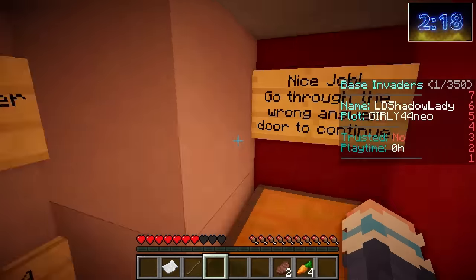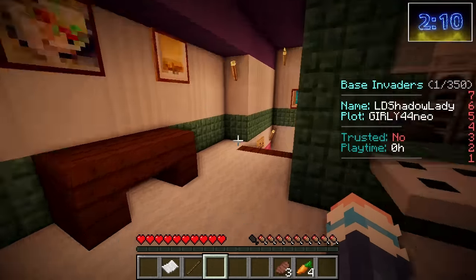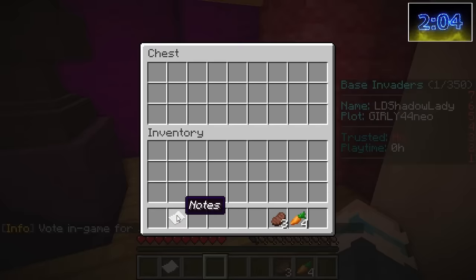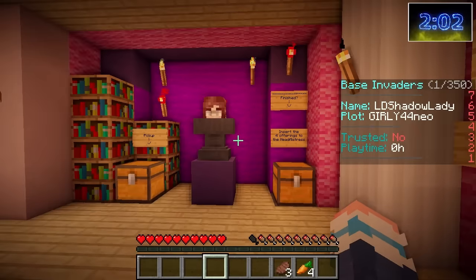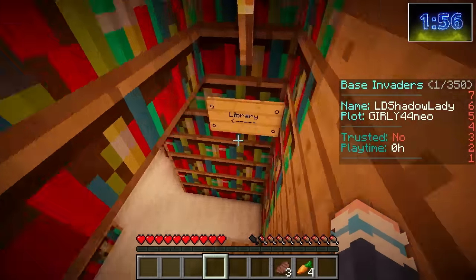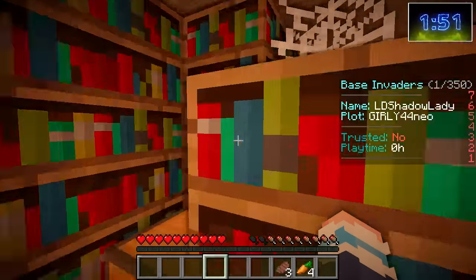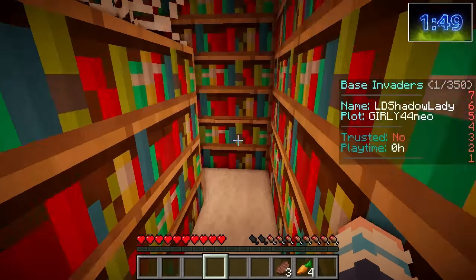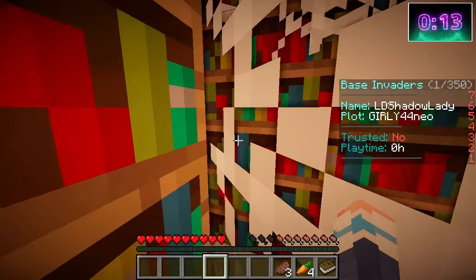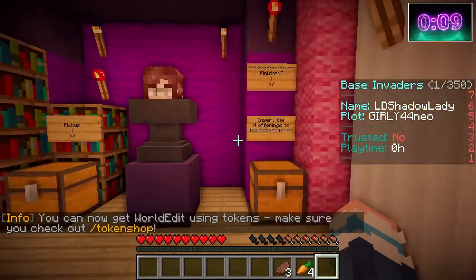Nice job! Go through the wrong answer door to continue. We've searched the headmistress's office, we've searched the cafeteria — I just can't find this apple! Let's put the ruler and the notes in the chest. We've done two out of four. Is there anywhere else to go? Library downstairs! I didn't even know there was a library! The library is the perfect place to find books. Not in there — I have no idea where I am anymore. There it is! Textbook! Get me out of here, I'm going to run out of time! Put this in the chest. Now we're just missing the apple!